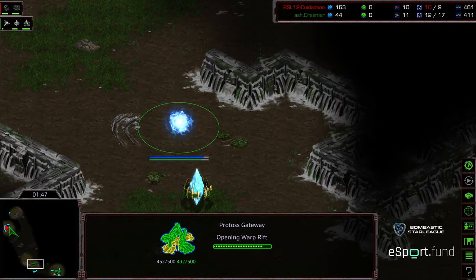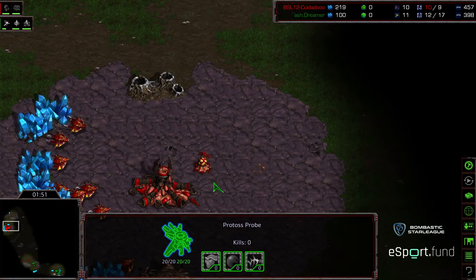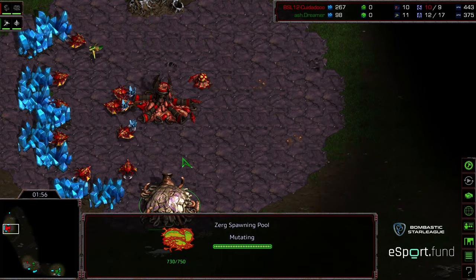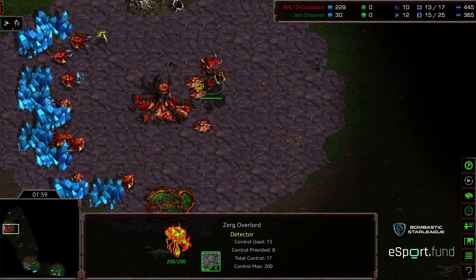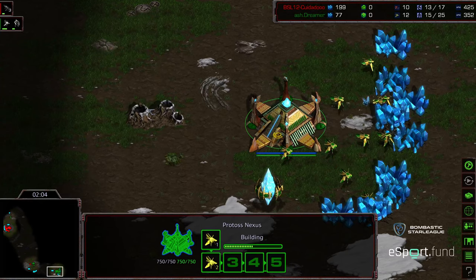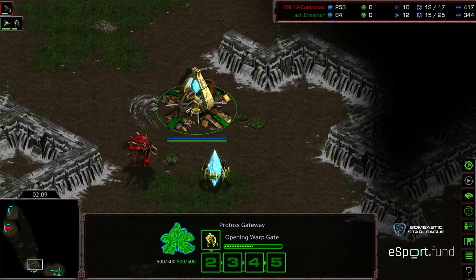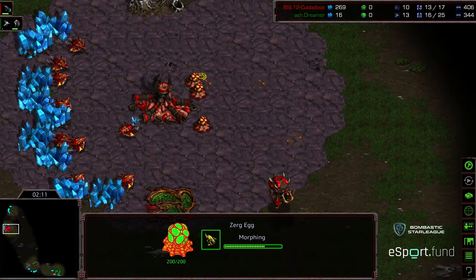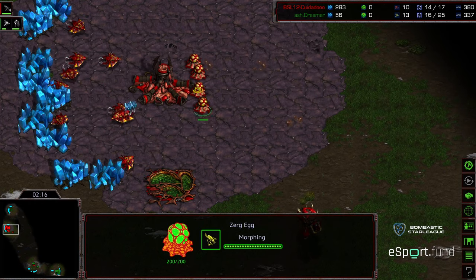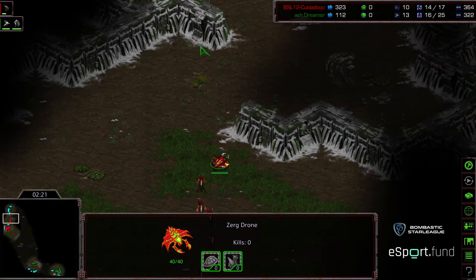I'm curious whether, when Dreamer sees the spawning pool and these initial zerglings being built, he'll plop down a second gateway and go full pressure — which would be a very delayed two-gate build — or if he's going to add on a forge. He does have a pylon near his front. Zeddy has the scouting information with six zerglings, and some probes might be able to come into the fight. Basically map control goes a tad into Zeddy's favor.